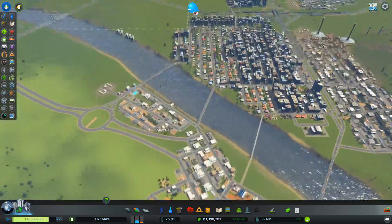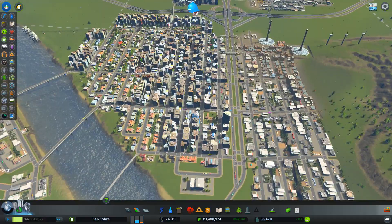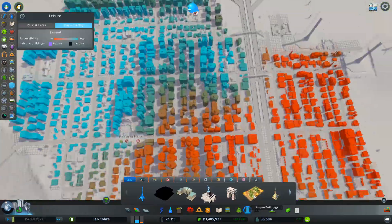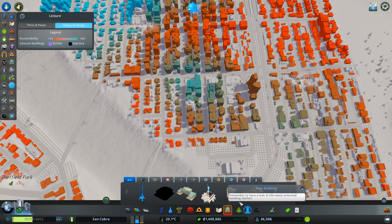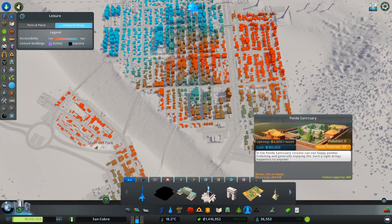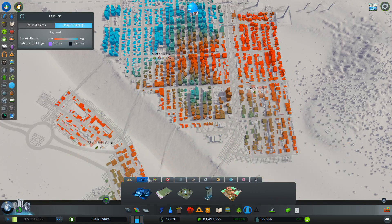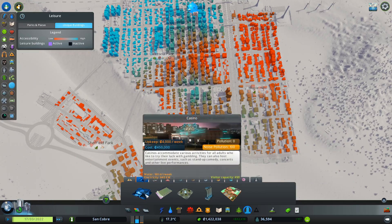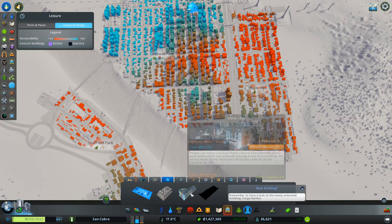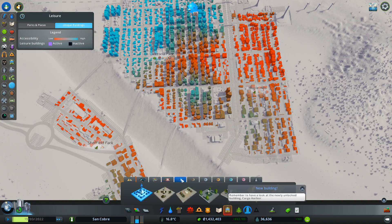Wow — up to 36,000! The city's growing quite nicely. I do want to look at the distinct buildings. Let's have a quick look. Panda Sanctuary... most of these are old buildings. What we've got here: Casino, Local Stadium — this is from the Concerts DLC.